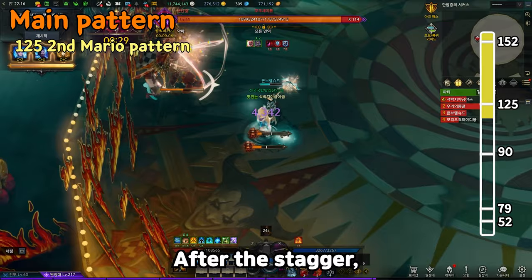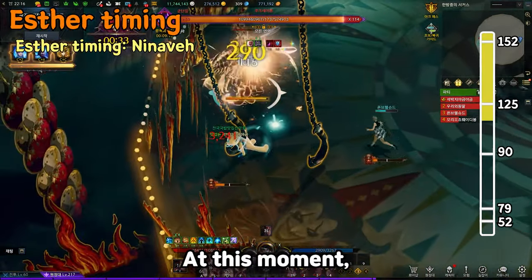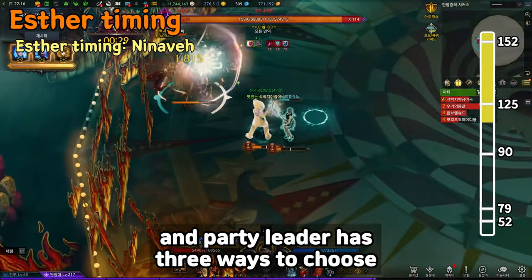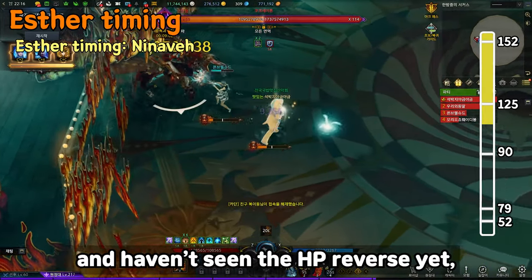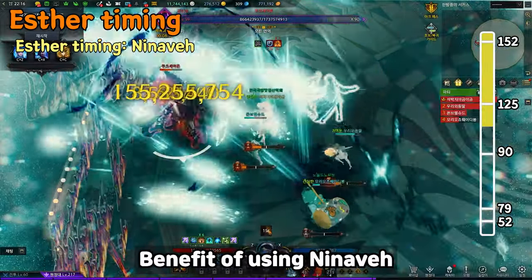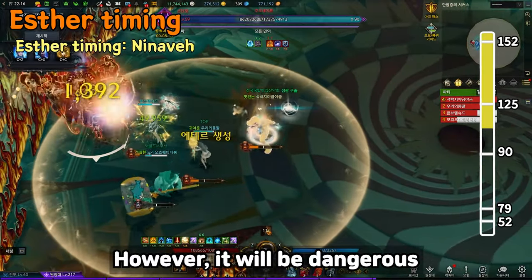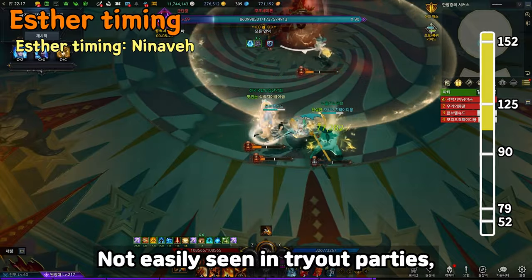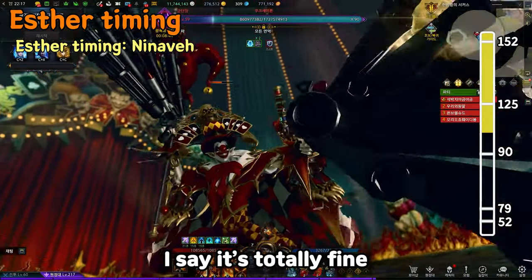After the stagger, party members should lower HP to 90. At this moment, the Esther skill is fully charged, and the party leader has three choices. If party members are strong enough and haven't seen HP Reverse yet, use Inanna for a quick push to 90 — it's fast, but dangerous during the showtime pattern at 90. It's not easily seen in trial parties, but if you want to practice the showtime pattern, it's totally fine.